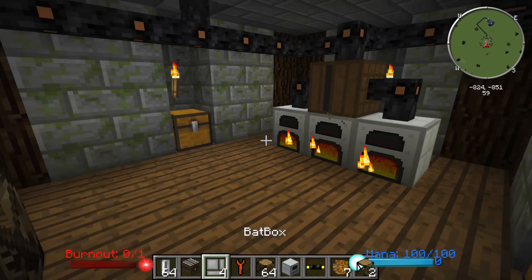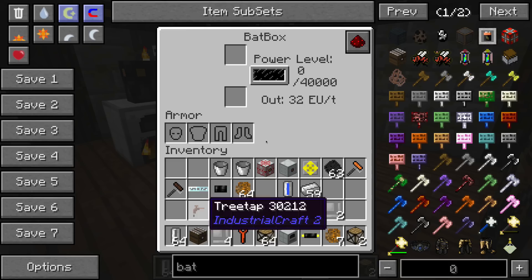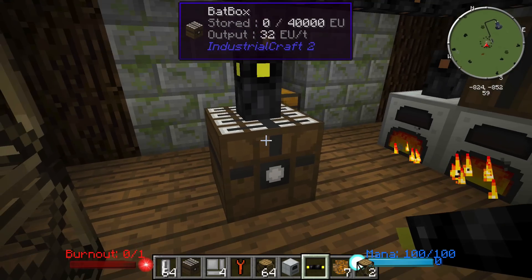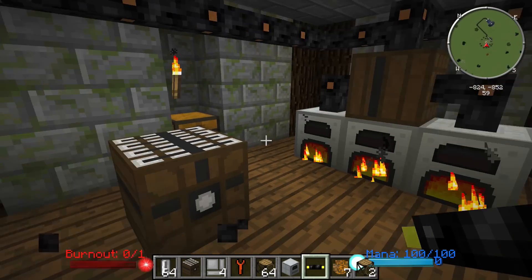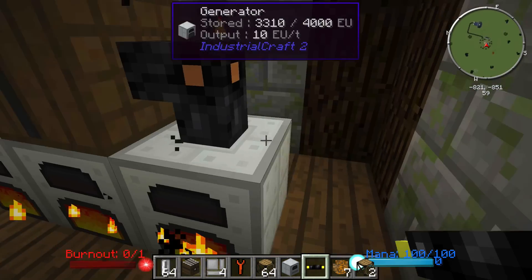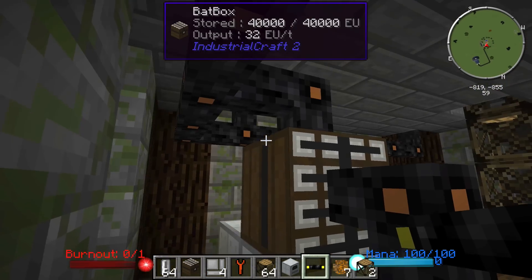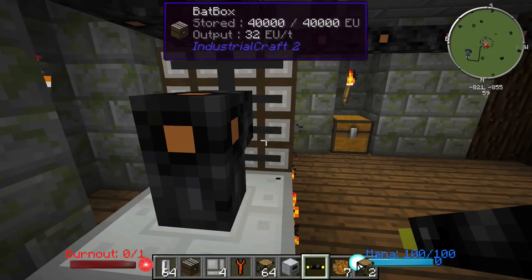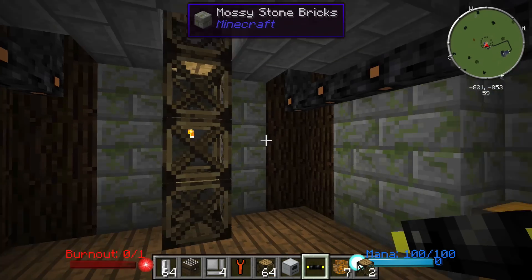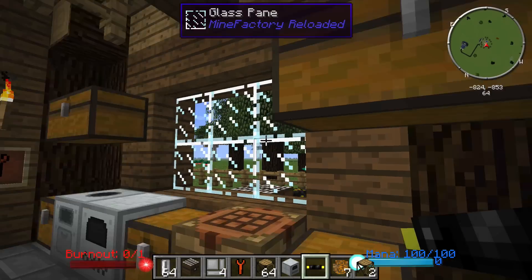Let me quickly talk about the bat box and the input and output facings. This is the output facing of a bat box, and you can attach cabling straight to it — if you shift-click, you can attach a cable to it. Anything on any other facing but this little circle here will be power input; this facing will be power output. You just want to configure your wiring setups that way. I have power coming out of the generators and into the bat box, and on the very top here — which is hard to see — this is my output side, outputting power to all the various machines up top.